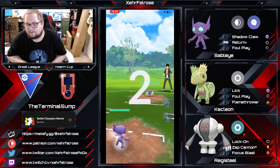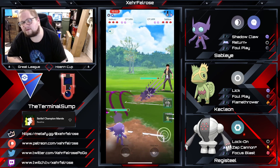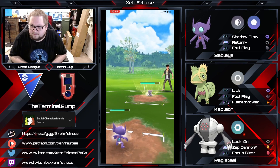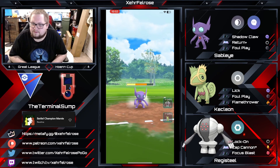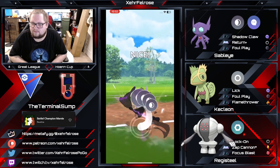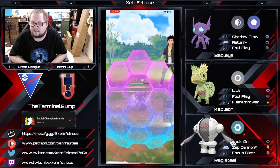We've got Sableye on Sableye — a mirror lead, both Purified Sableyes. The opponent has a Best Buddy Sableye, so they've got the edge here, maybe — depends on the IVs. In a Sableye mirror with Foul Play, you're going to go for one, save the shield. Essentially whoever doesn't shield loses the matchup, but that basically comes down to CMP.